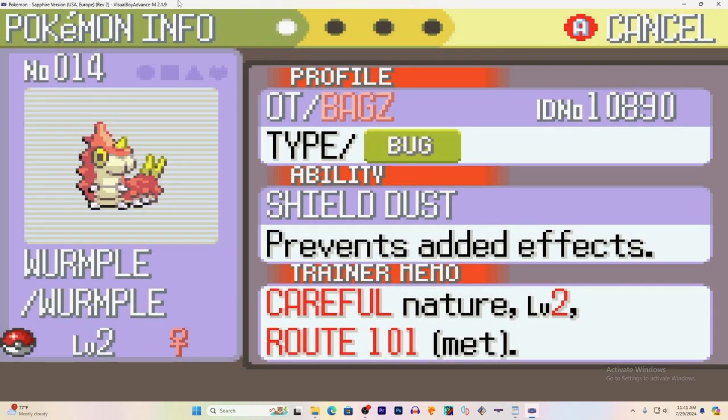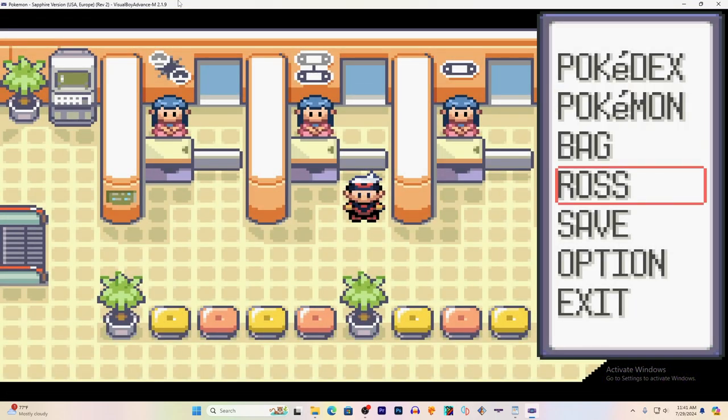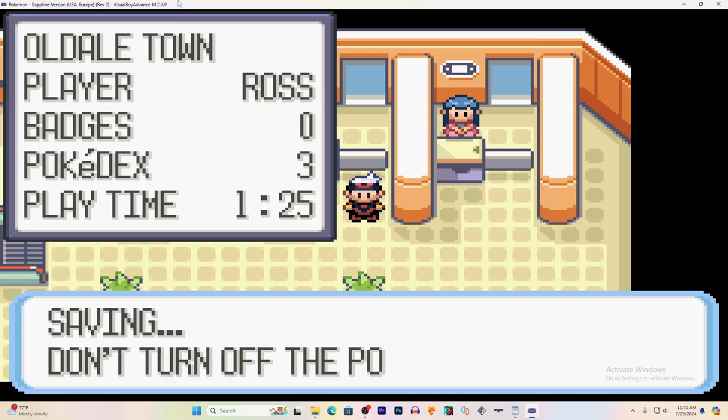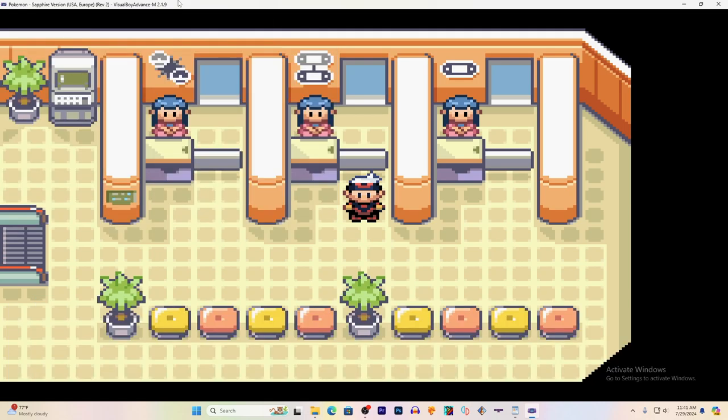And that is how you are able to trade via two VBAMs on two different PCs over Wi-Fi or Ethernet connection on the VBAM emulator for Game Boy, Game Boy Color, and Game Boy Advance. If you guys like this, please like, share, and comment.